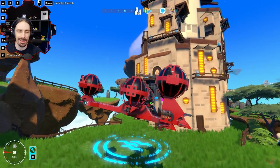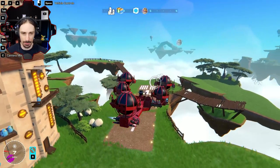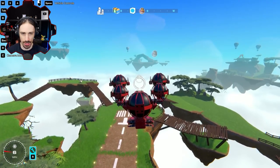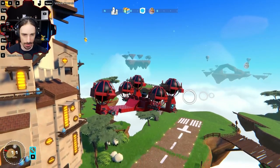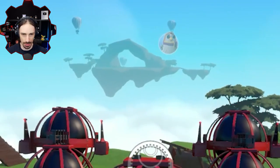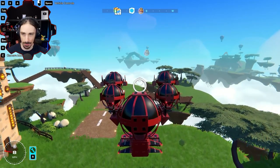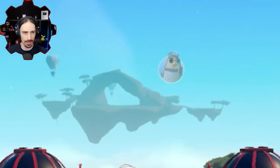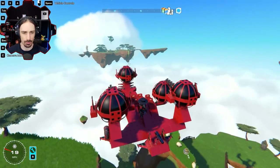Welcome back to the channel. Today I am in the Trailmakers Airborne Expansion Campaign, continuing with my brand new airship which has all kinds of capabilities that were not possible in Trailmakers just last week. In this episode I'm going to that island over there which has the icon of another chirpo, presumably going to give me quests to save them. There's a bunch of enemy balloons around there that are back now that I've reloaded into the world.